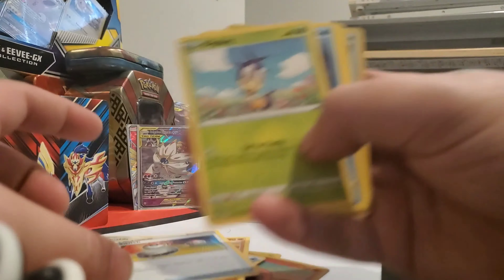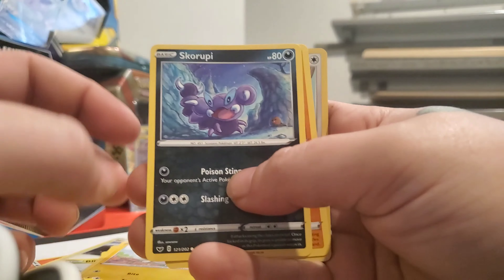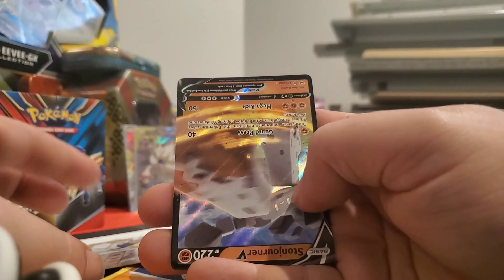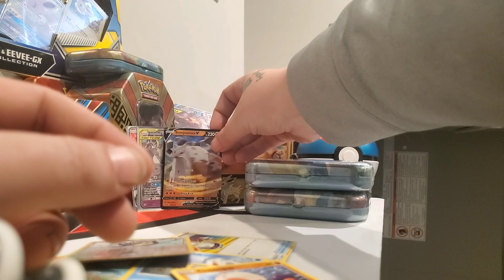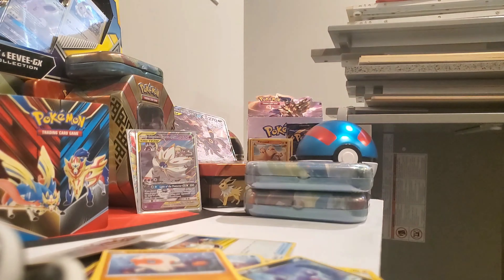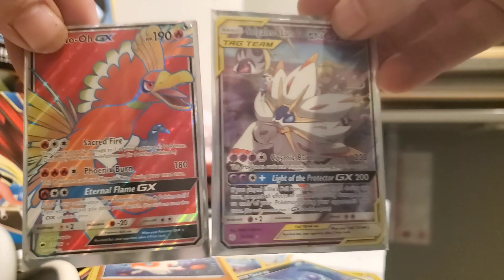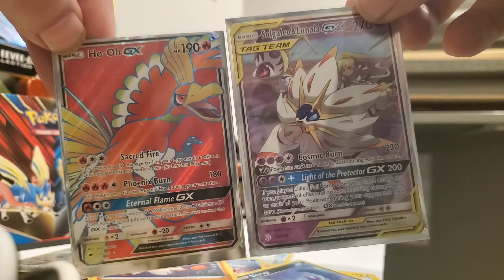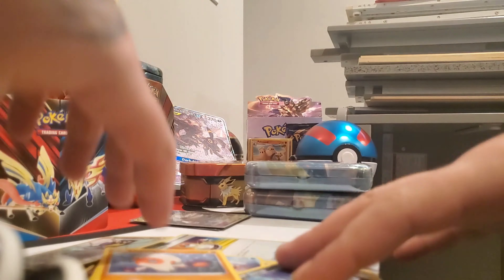Last pack — Sword and Shield. I usually don't open these because I'm saving them for a big opening, but here we go. Four to the front. We've got a Water Energy, a Dubwool, a Dugtrio, a Switch, Blipbug, Goldeen, a Yamper, a Scovillain, Clobbopus, a Reverse Rookidee, and an upside-down Storm Rider V — which is a repeat for us, but it's still a V card and it still deserves a sleeve and a spotlight.